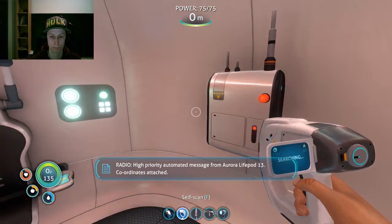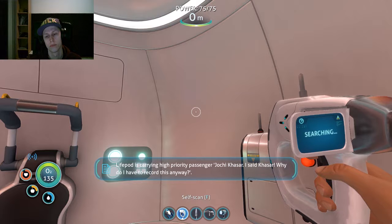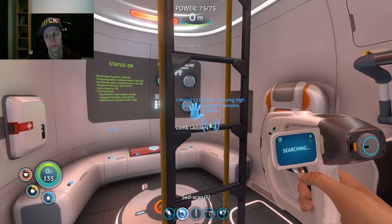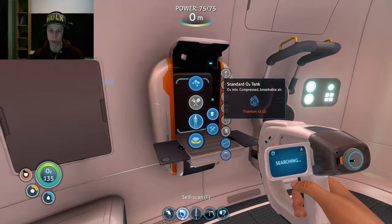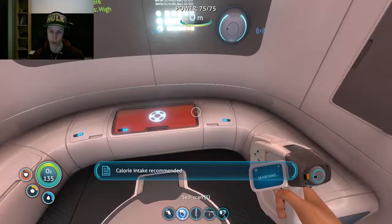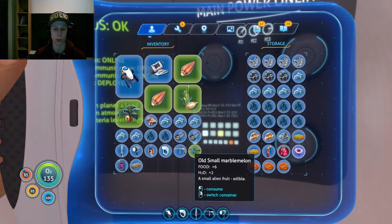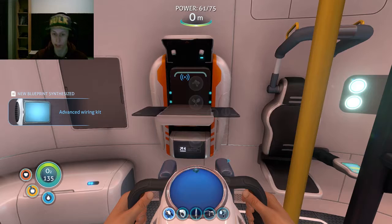Got a new message - high priority automated message from Aurora: Live pod 13 coordinates, attack. Live pod is carrying high priority passenger Yoki Kassar. Send immediate burial detail, signal location uploaded to PDA. Jesus Christ. Now I have three live pods I have to go to. First I need to build a habitat builder - I need a computer chip and a wiring kit. Computer chip needs coral, gold, and copper wire.